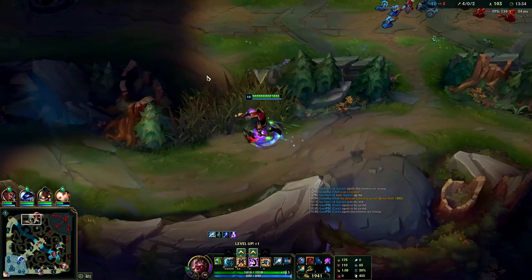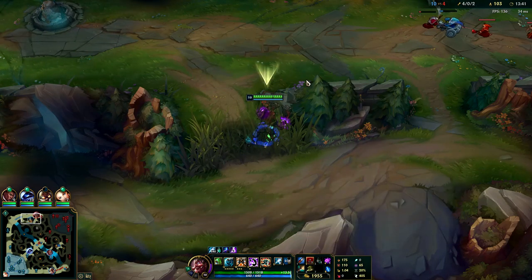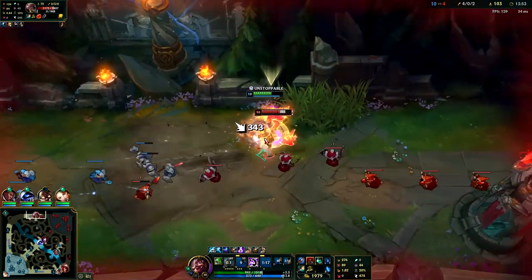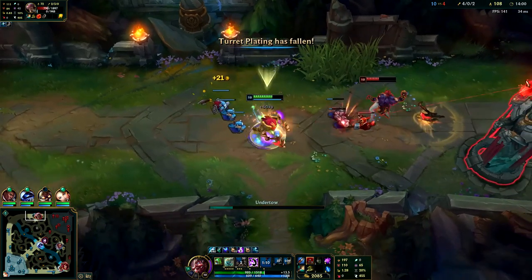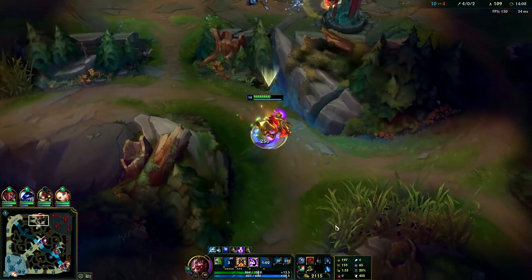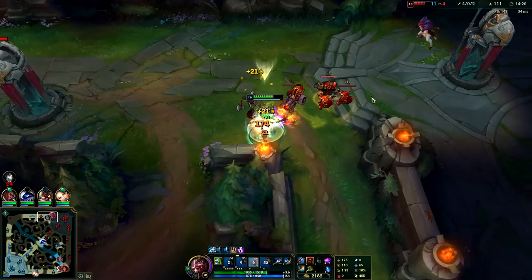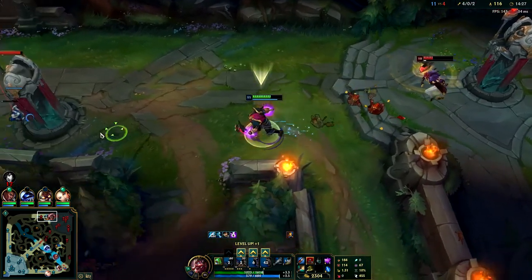Set is still playing so I'll go ahead and snipe him. Going to run him down, blue smite him, ult for extra damage. He's really fast though - he ignited me. I'll grab his red buff and we're good to go. He's running away so I'll take his turret. I don't know what he's doing; he should have just backed.